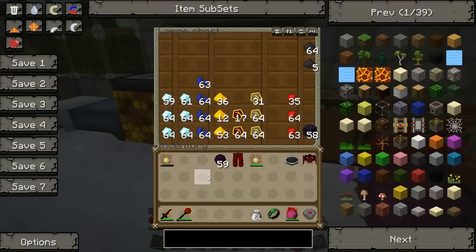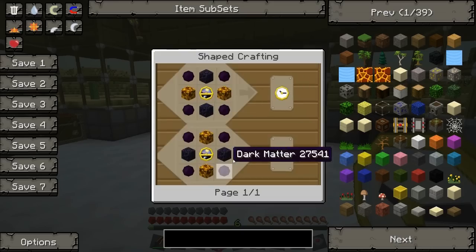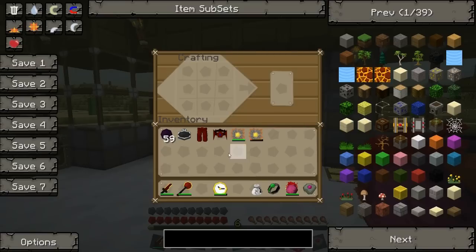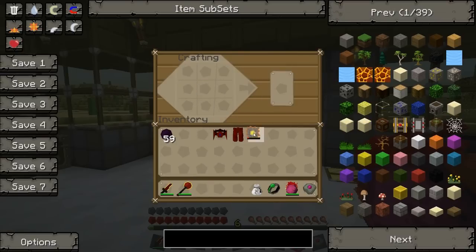We also need a Watch of Flowing Time — I've actually got one right here, so we don't need to build another one. I'll show you the recipe for it anyway; we have made it before in one of the other episodes. Now let's do this — I'm so hyped to make all this stuff and show it off! Put the greaves here, an Omega, the Gem of Eternal Density, and the Watch of Flowing Time — and we have Gravity Greaves!